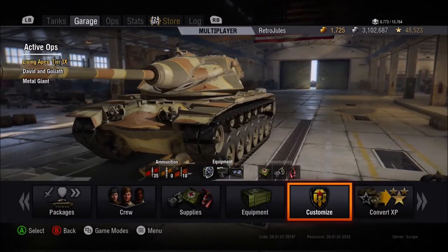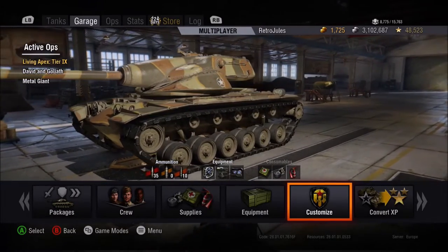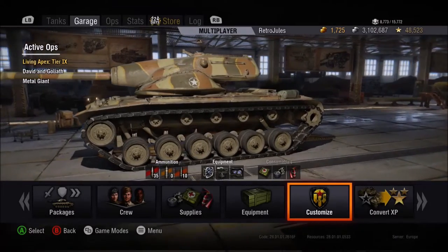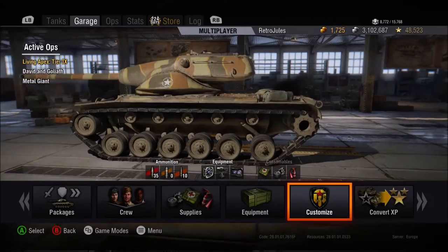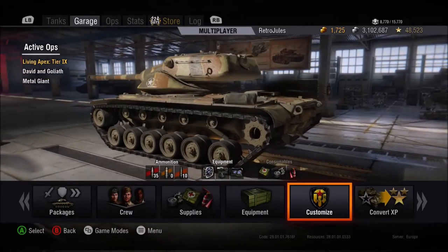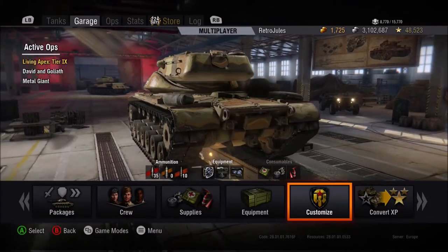Hello, I'm RetroJewels and welcome to World of Tanks and welcome to my garage. This is my T-54E1, an American tier 9 medium — a very large tank, a little bit sluggish, not designed for face-to-face battle, but an excellent flanking and support tank.